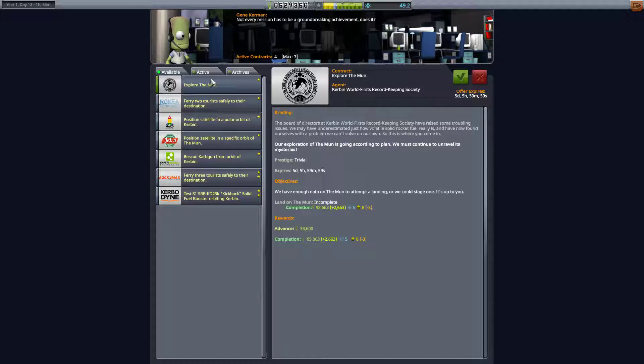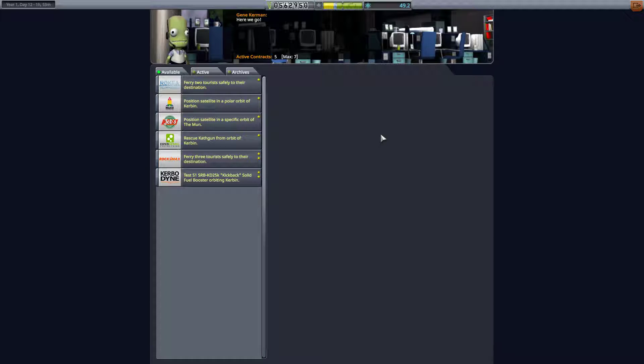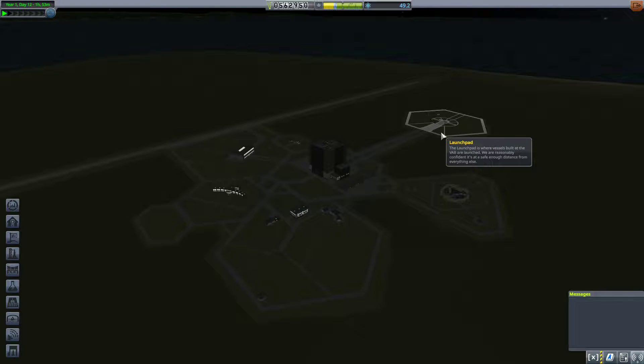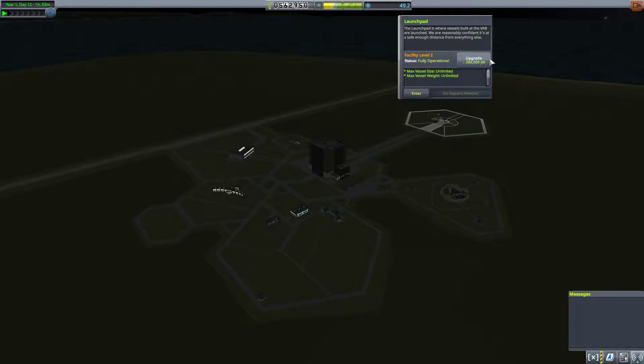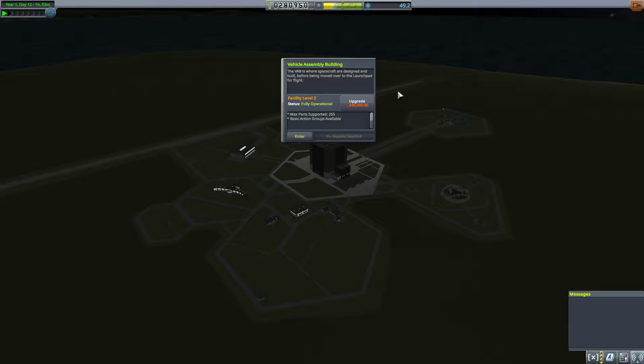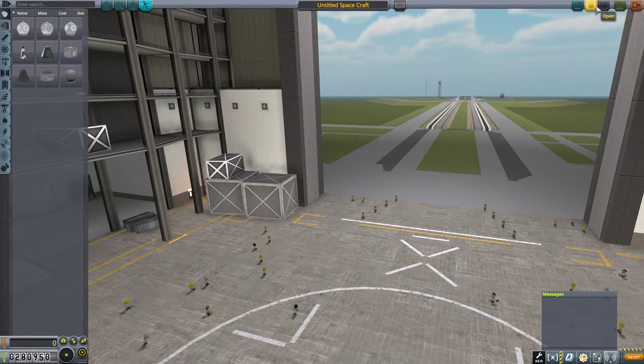What do we got here available? Land on the moon — we'll do that eventually, not in the next mission. Rescue Kaftkin — what do we got for orbital characteristics? Low Kerbin Orbit. I think we're going to avoid this one for now. We got the money we needed. We could upgrade this guy to level three at this point, and that wouldn't actually be a terrible idea. Yeah, let's go ahead and upgrade our launch pad to level three. We can't upgrade our VAB yet, but that's fine. 255 parts is enough for now — it won't be enough forever, though.